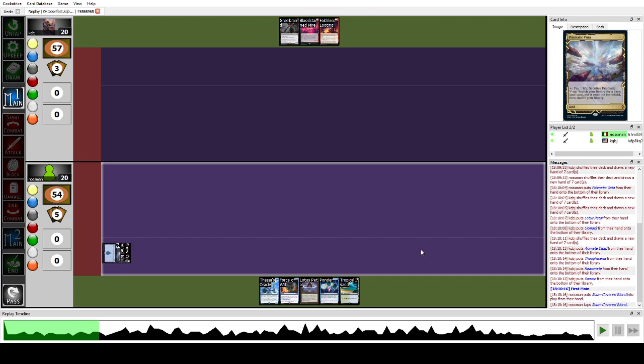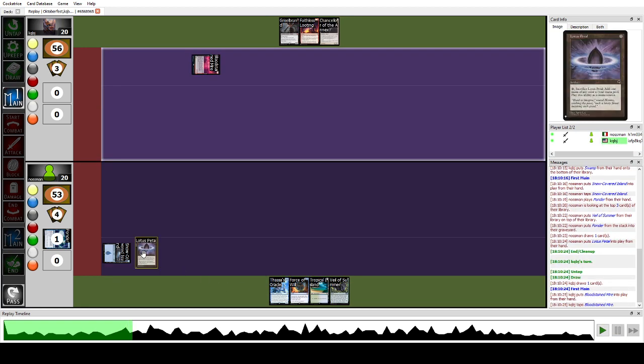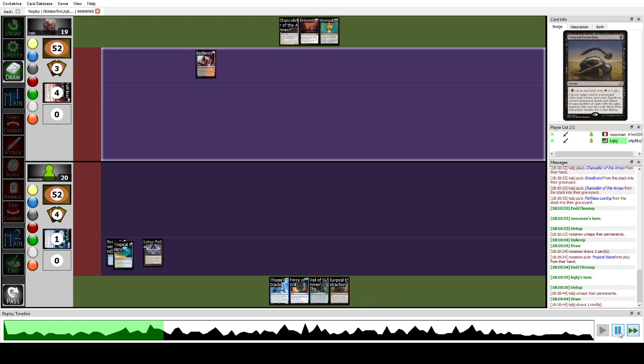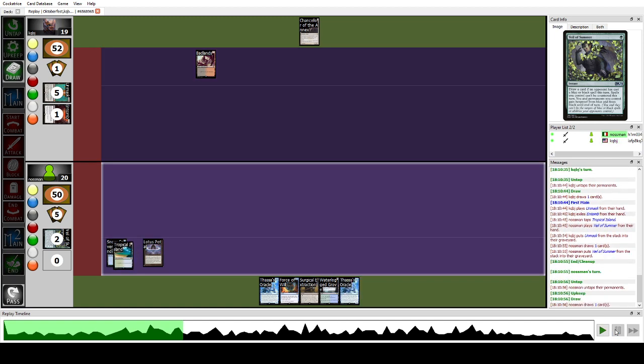He kept and went to three cards. They just kept the land, Faithless Looting, and Griselbrand. We start with Ponder, draw a Veil of Summer somewhere, and keep it open off a Lotus Petal. They crack a fetch and Faithless Looting. We draw, put Tropical Island down, and pass with triple interaction: Veil of Summer, Surgical Extraction, Force plus pitch. He tries to Unmask us and I play Veil of Summer getting a three-for-one, also drawing a Waterlogged Grove.